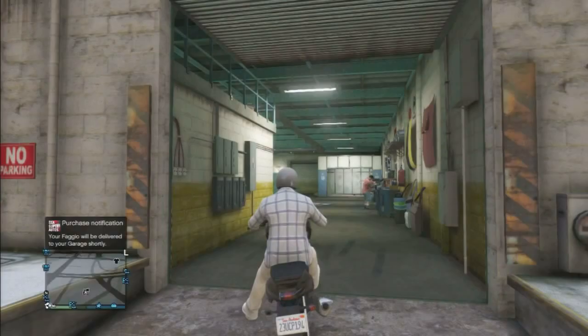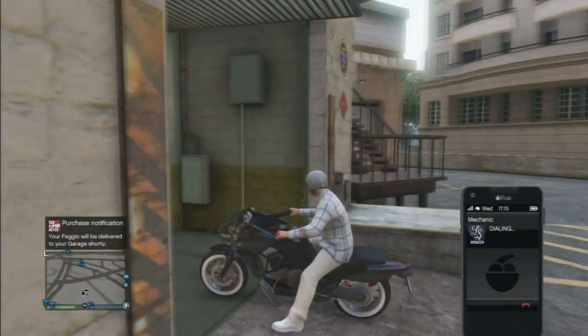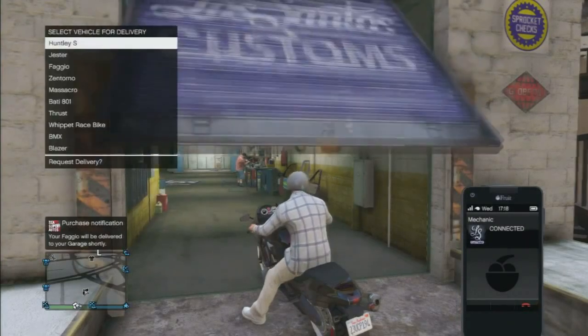You need to wait until it's connected and then you can enter the garage. I put up my phone, call the mechanic, wait until it dials, wait until it's connected, and then go dead into Los Santos Customs in the middle.